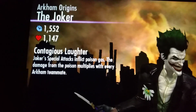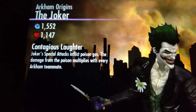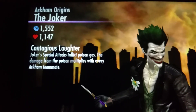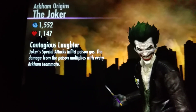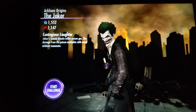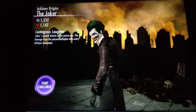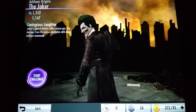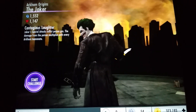So let's have a look at his passive. The Joker's passive is called Contagious Laughter. His special attack — either the first or second move — inflicts poison gas, and the damage from the poison multiplies with every Arkham teammate. So team the Joker with any of the other Arkham Origins characters, i.e. Batman Arkham Origins, Deathstroke Arkham Origins, or Harley Quinn Arkham Origins.